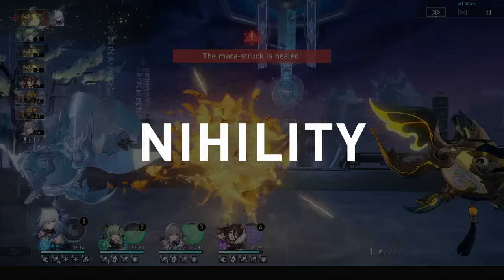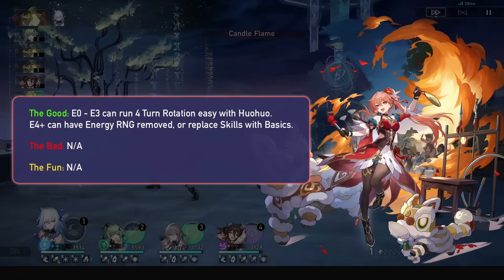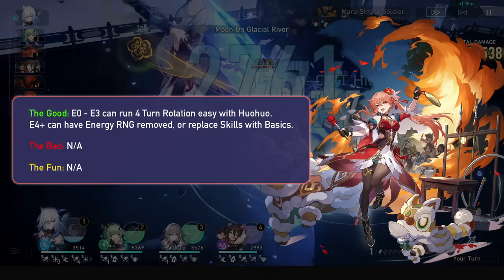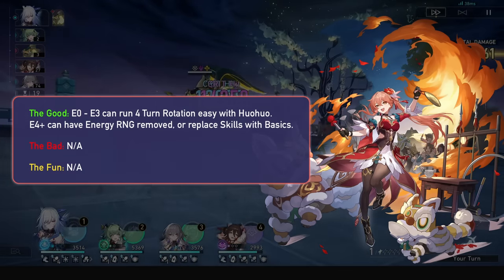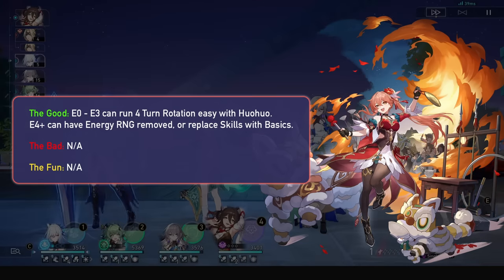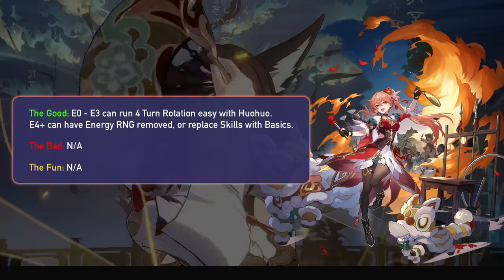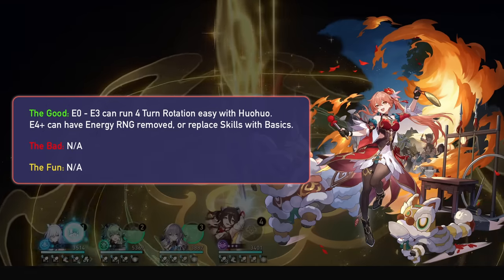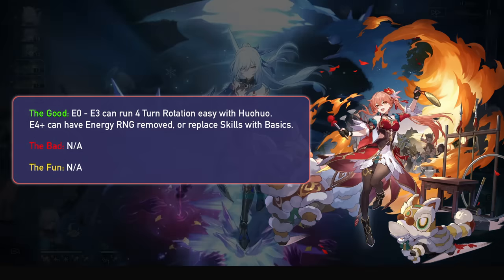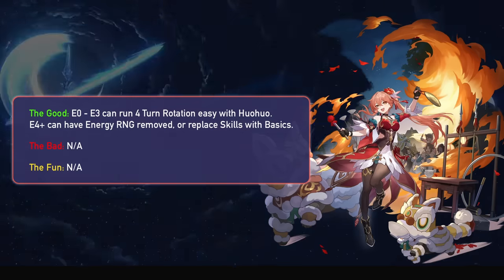Let's now start with the Nihility units, who are known for their energy shenanigans. Guenaifen is first. She has a 5-turn skill point positive rotation at E0, dropping to a 4-turn skill point neutral one at E4. Hua Hua is excellent for under-E4 Guenaifens, as Hua Hua's 4-turn rotation will be benefiting every Guenaifen rotation. The skill point neutral Guenaifen rotation can also gain benefits, allowing you to now go 1 skill 3 basic, or at least not need those E4 procs as often.